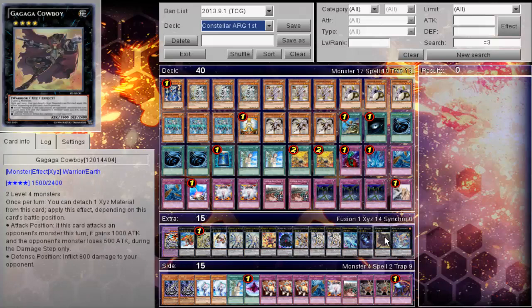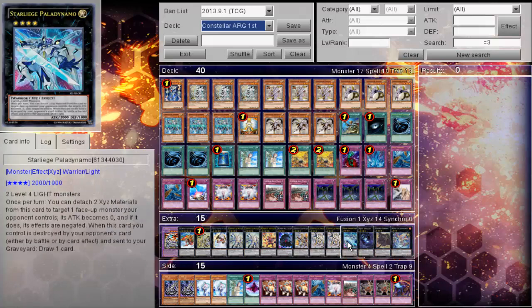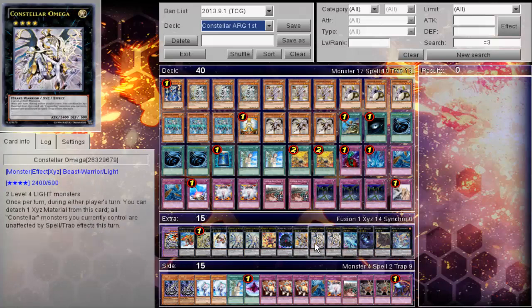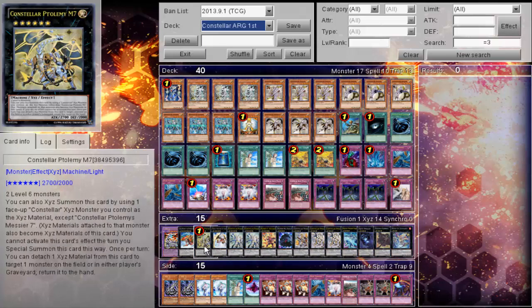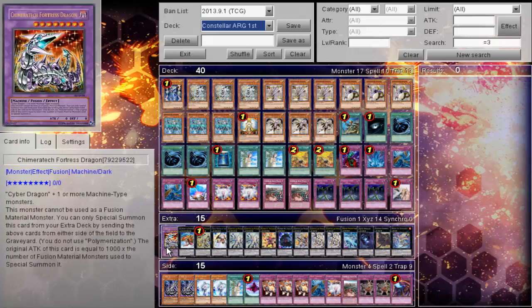His extra deck: one Zenmines, one Cowboy, one Dreller, one Star Liege, two Omega, one Praspi, one Crazy Box, one Volcasaurus, two Pleiades, one Tyrus, M7, Gaia Dragon, and Chimera.